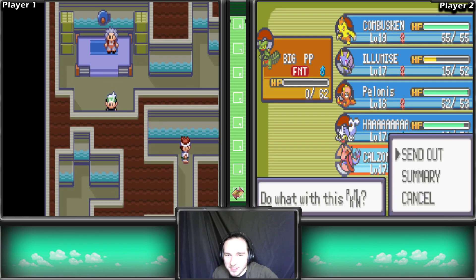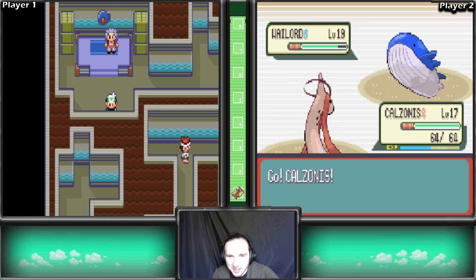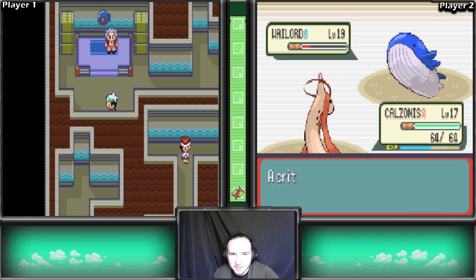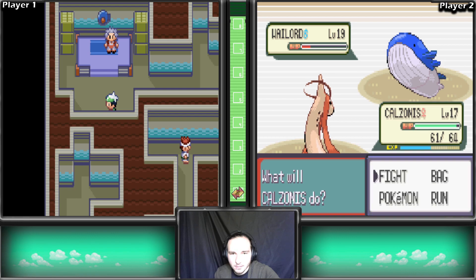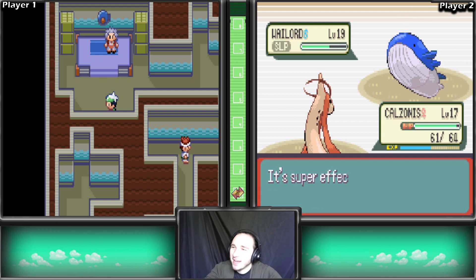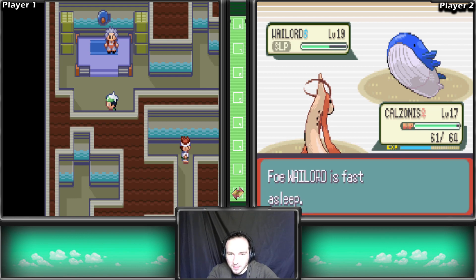I'm trying to think of a way how we could save Big PP - because guys, this is still a Nuzlocke. I could use an Antidote, but he's just gonna hit me with Powder Snow. I'll use an Antidote and there's a chance he won't use an attack. And there goes Big PP. I was thinking there was a chance he wouldn't use an attacking move if we used the Antidote, but that didn't happen.